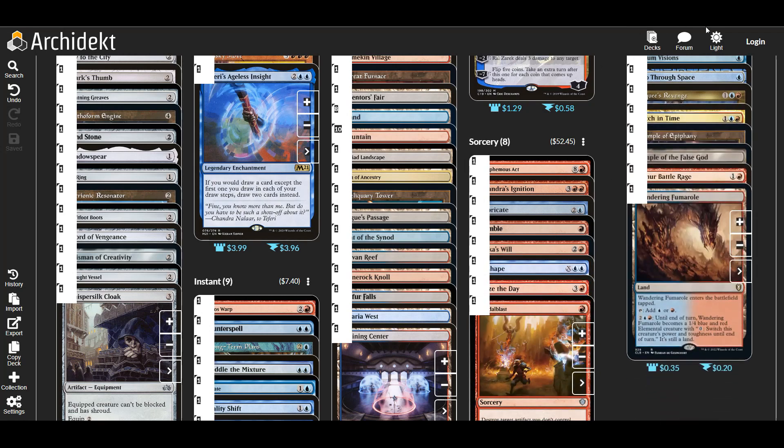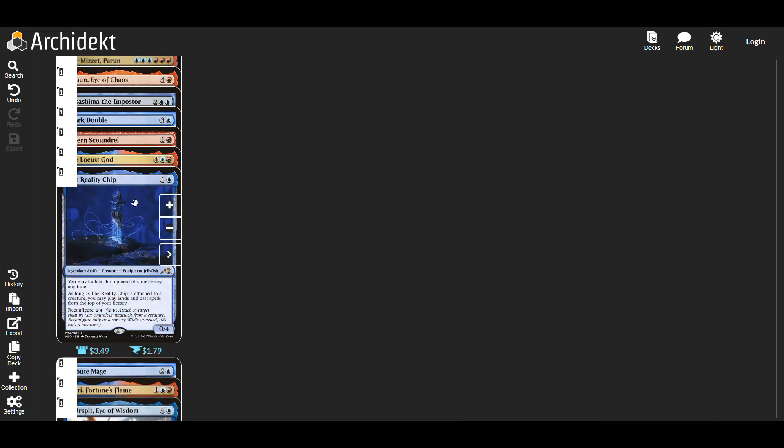The only creature I added was Reality Chip, which lets us see the top card of our library, and while it's essentially equipped to something, we can cast spells from the top of our library. It gives us that innate card selection we might be lacking at certain times, and it can also inform us what we're trying to do next turn. Just giving us access to our library is so powerful in decks like this — if we have extra mana floating around, we can start casting things from our library much more easily.